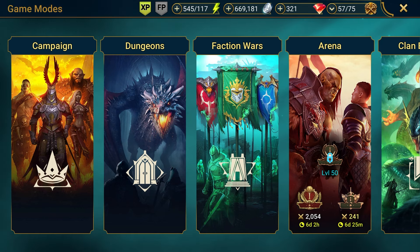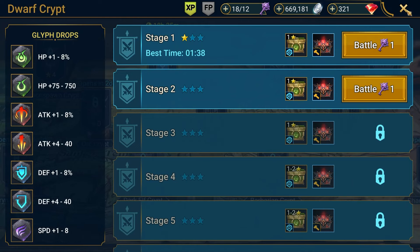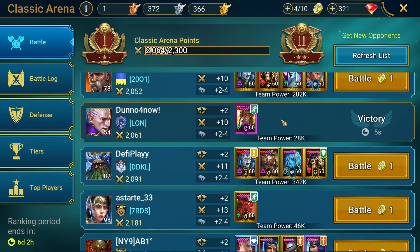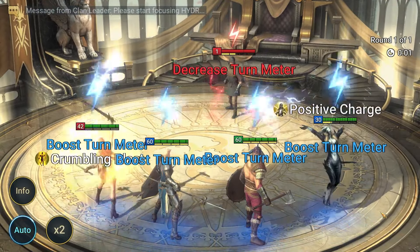In terms of Faction Wars, I'm just using whatever rares I have with whatever garbage gear I can scrounge up, pretty much just clearing the first stage of each for now. I'm mostly just interested in getting the gems, Tag Arena tokens, and energy refill from my advanced quests each day. Progression here is not a high priority at the moment. Classic and Tag Arena are just hit the blue button every 15 minutes and look for free wins, so nothing too exciting there.